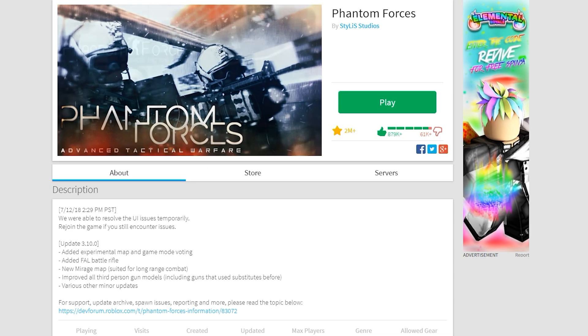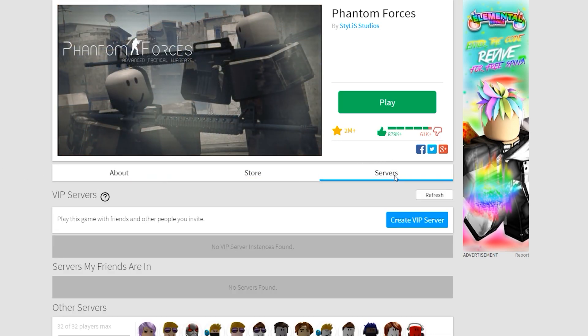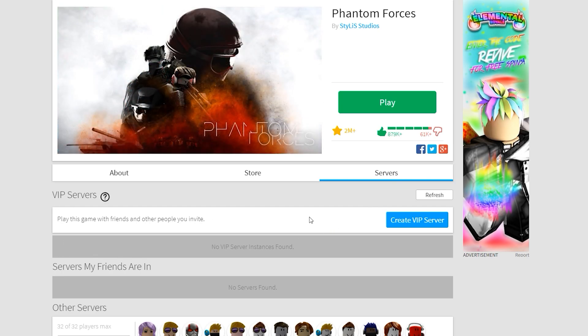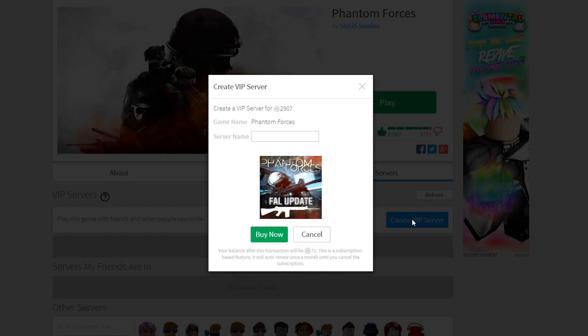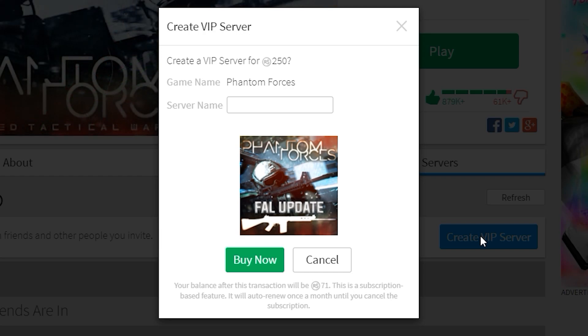To purchase one, head to a game of choice and then click on servers, which you can find under the play button and the rating system. Before you see the public servers, there's a section for VIP servers right here with a blue create server button on the right, which you will click. Before you purchase it, Roblox will tell you the price of the VIP server, an option to have a custom name for it, and fine print at the bottom letting you know that this is subscription-based every month.